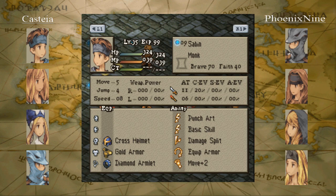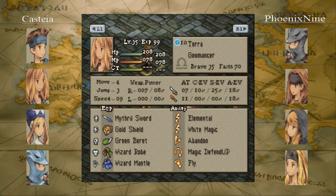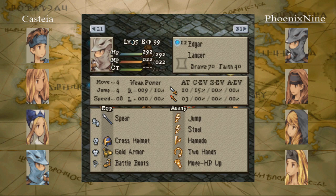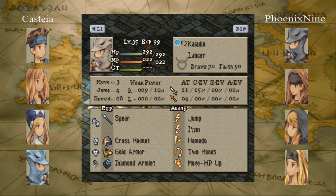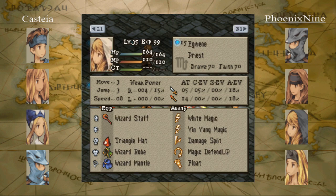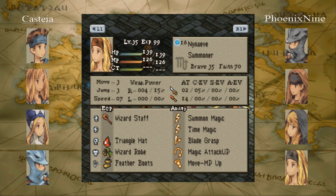For Castia we have Saban the Monk, Terra the Geomancer, Realm the Time Mage, and Edgar the Lancer. And now for Phoenix 9 we have Kaladin the Lancer, Calcio the Geomancer, Iguen the Priest, and Nyetnyev the Summoner.